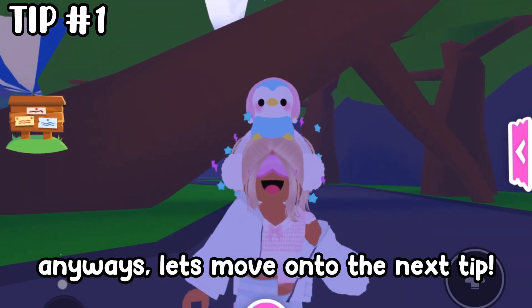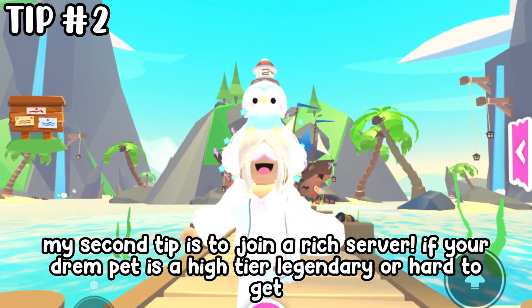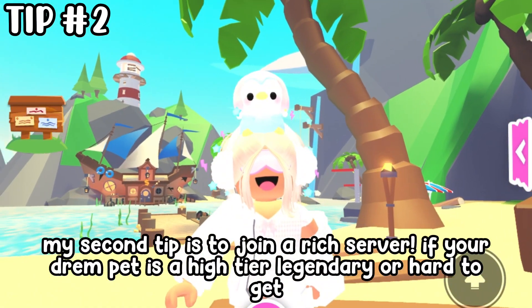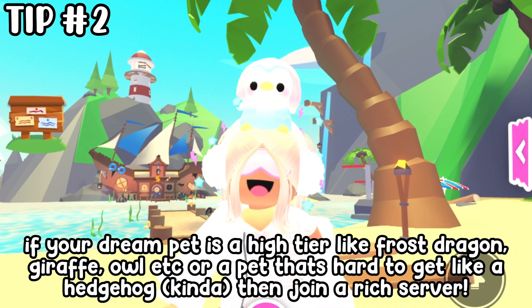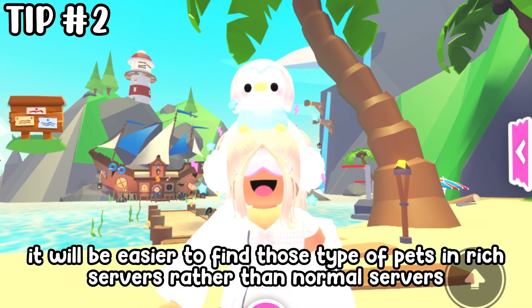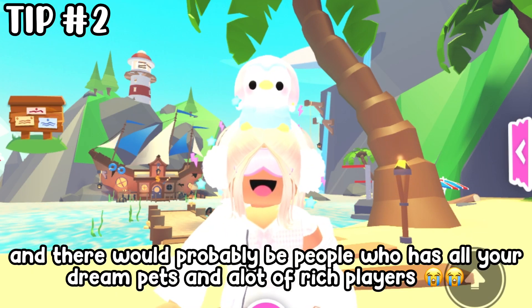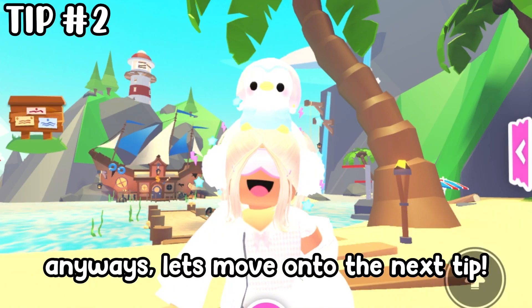Anyways, let's move on to the next tip. My second tip is to join a rich server if your dream pet is a high-tier legendary or hard to get — like a frost dragon, giraffe, owl, etc., or a pet that's hard to get like a hedgehog. Join a rich server because it will be easier to find those types of pets in rich servers rather than normal servers, and there would probably be people who have rare pets and a lot of rich players.